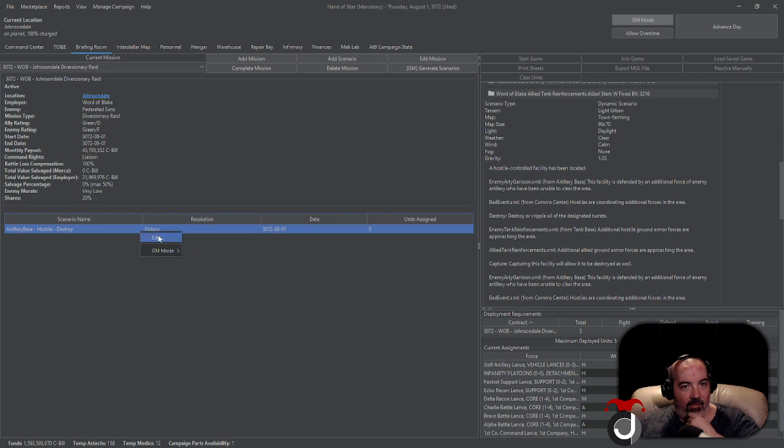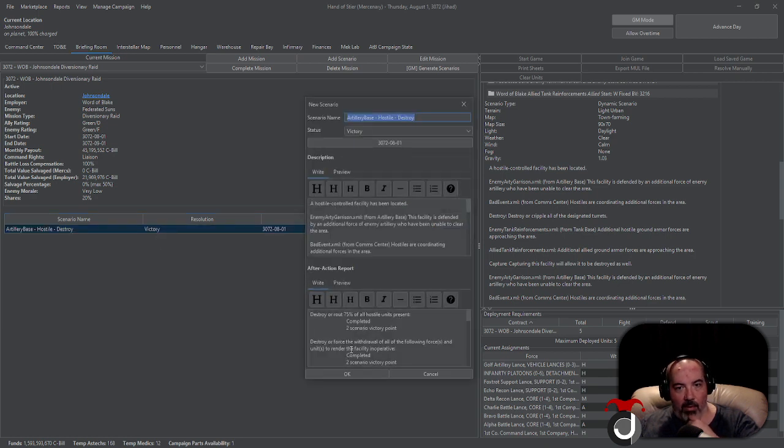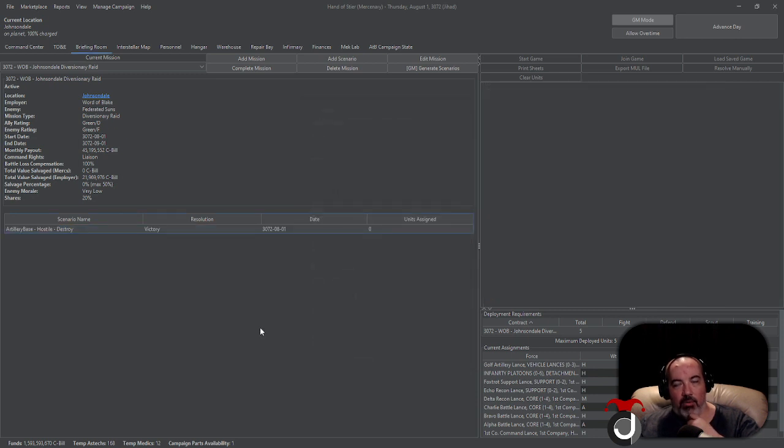There is a list of bad events — and also a list of good events too. Nine times out of ten, bad events will happen if you mess up on a reinforcement check. The best outcome on that option is that nothing bad happens: they show up delayed like normal, and you just move on with the rest of your campaign and your scenario battle.